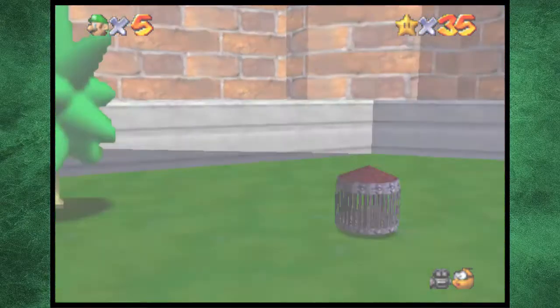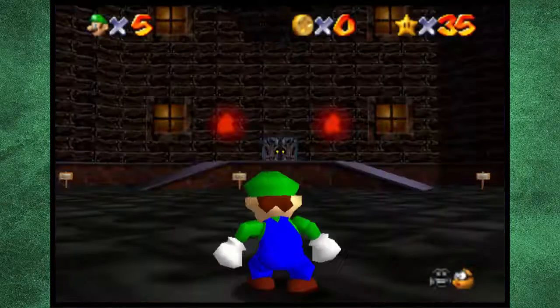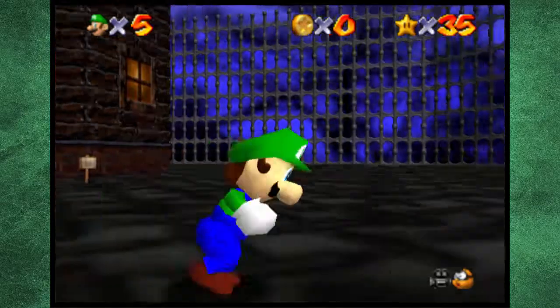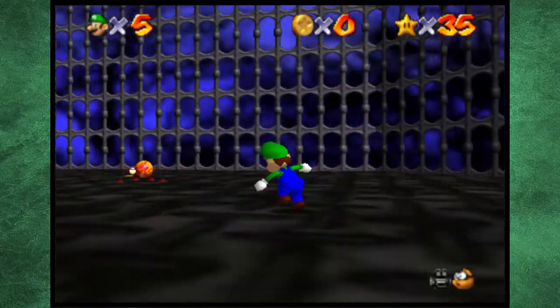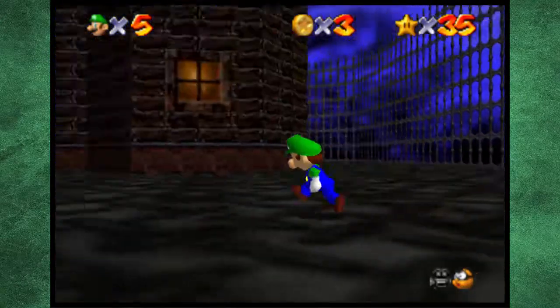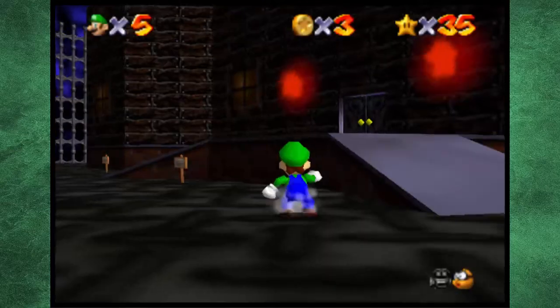Now that we actually got this out of the way, we can finally come into the Big Boo's Haunt — let's get started, going on ghost hunt with Luigi. Also I don't know what it is with this level, but you walk around here and your feet just sound so funny. It's pretty weird. So we're on a ghost hunt.